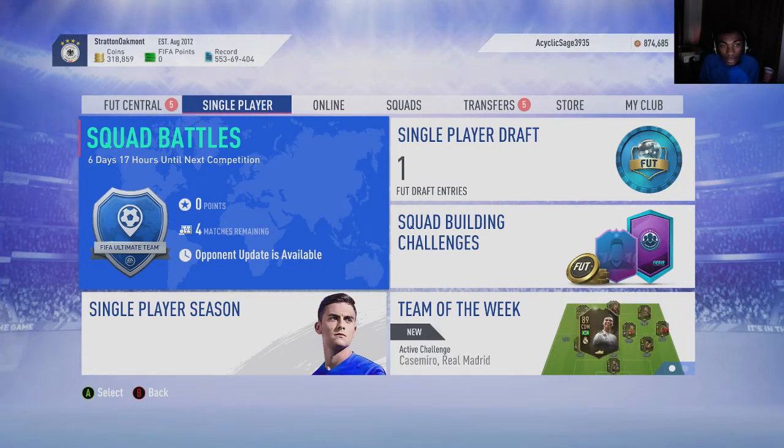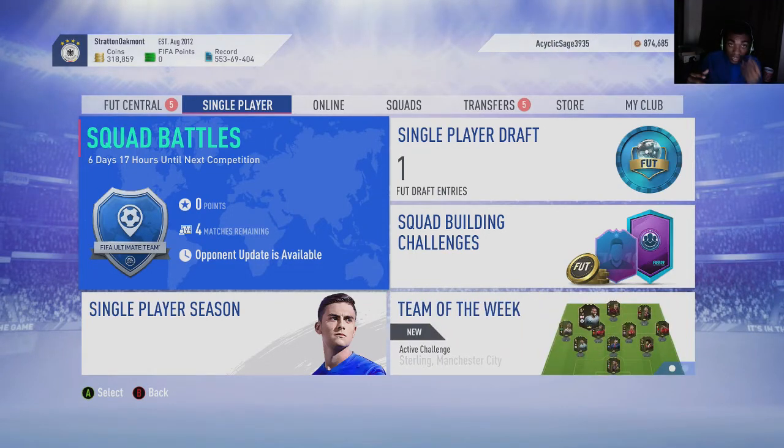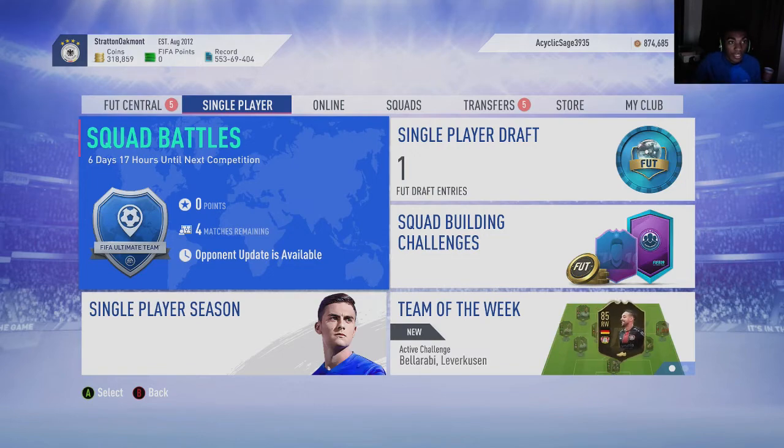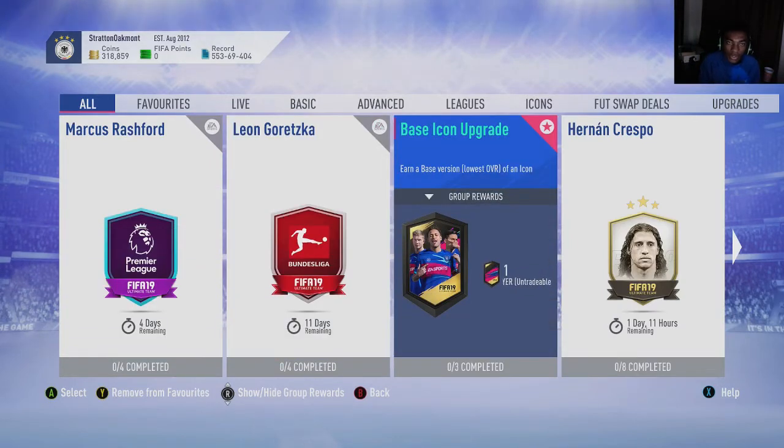You want to be buying informs and icons — icons are a really big thing to invest in right now, especially baby icons. Baby icons are low right now and are slowly climbing back up in price. The reason they're low is because of the basic icon SBC, which guarantees you a baby icon. People are packing icons from an untradable SBC so they're selling the icons they already have, putting more baby icons on the market.